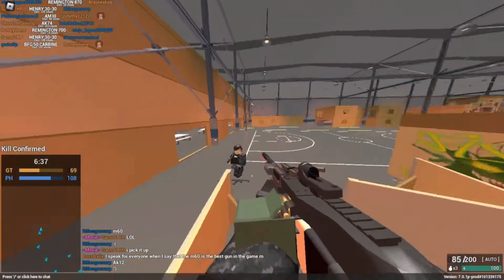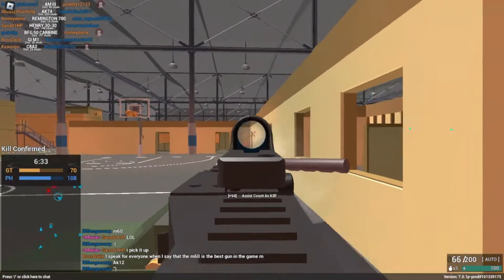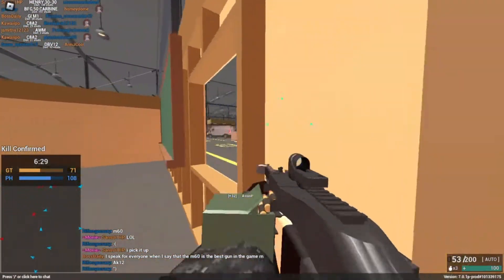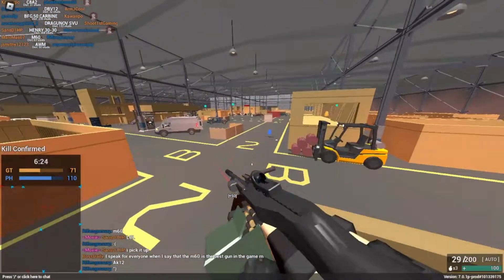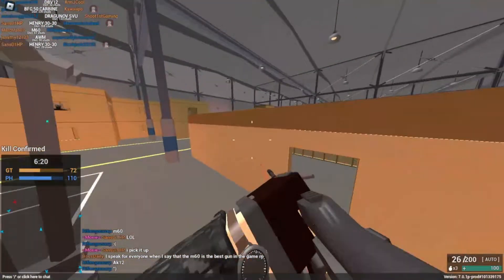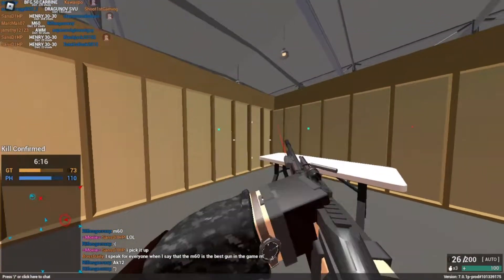If you don't want to aim, just press T and go. Also, make sure to be reloaded before going into a big gunfight.